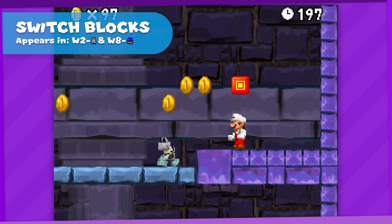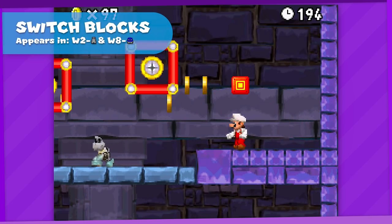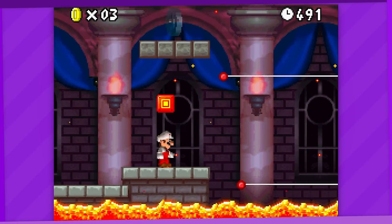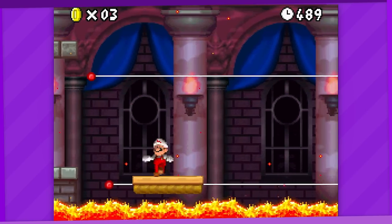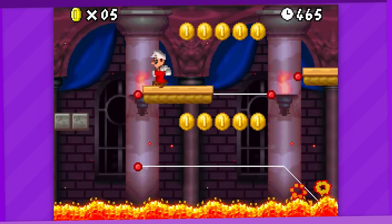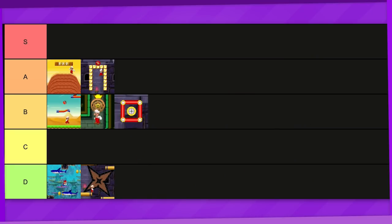Lastly, the tower also introduces these spinning blocks that spawn when you hit this red block. The same block also appears in the World 8 castle where it controls the placements of moving platforms. It's a decent platforming challenge, but they probably could've used it in some puzzle-solving situations as well to spice things up. It's B tier for me.